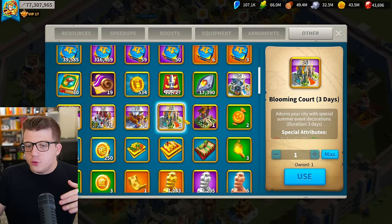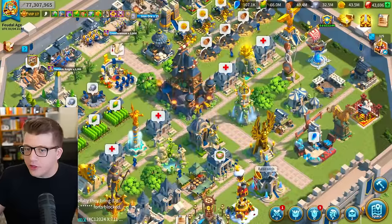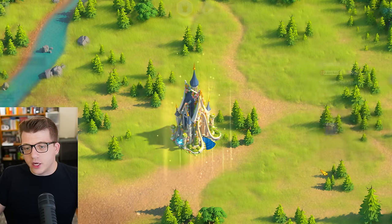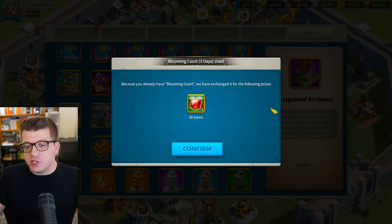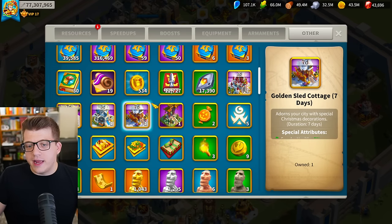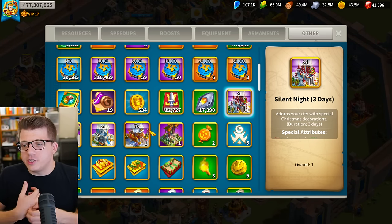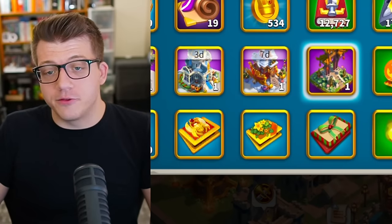Tip number twelve is about temporary city skins you've already unlocked the permanent version of. I have three days of Blooming Court but already own the permanent version. If you use a temporary skin for one you already own, it converts to gems instead — 50 gems for a three-day skin, around 100 to 200 gems for a seven-day skin. Duplicate permanent skins also convert to gems. If you've been sitting on unredeemed bonus skin tokens, use them — it's literally free gems in your account.